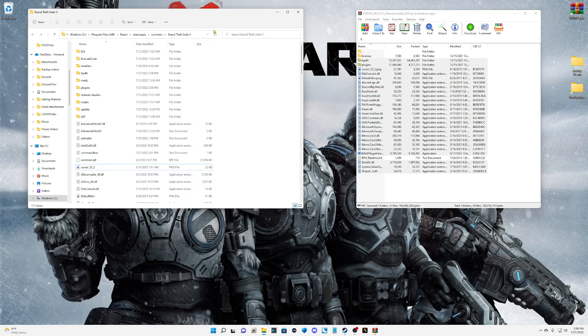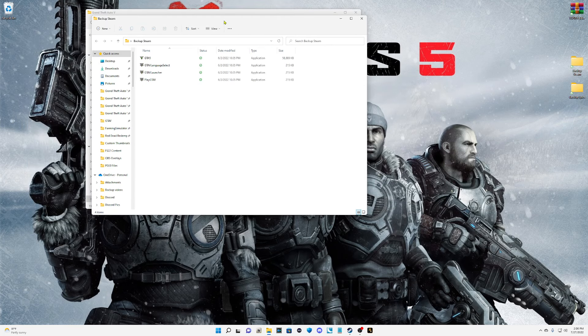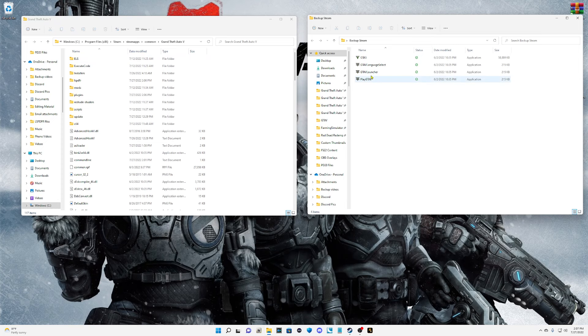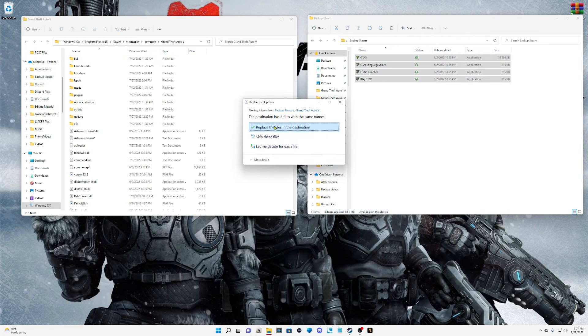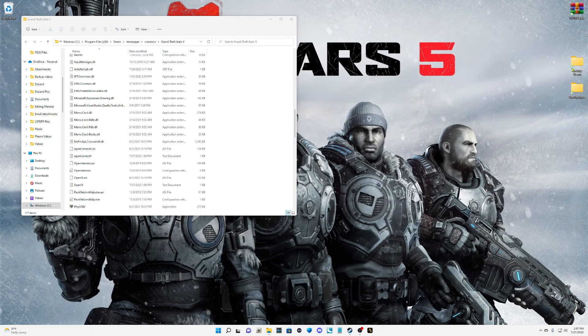Replace the files — there it is, everything is now replaced. Close this out. The next thing we need to do is open up our backup Steam files. You should have these four files from when I showed you how to back up your game. Grab all four files, pull them into your main directory, and drop them in — then replace the four files.